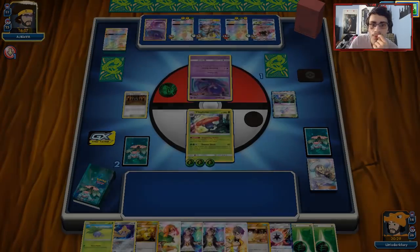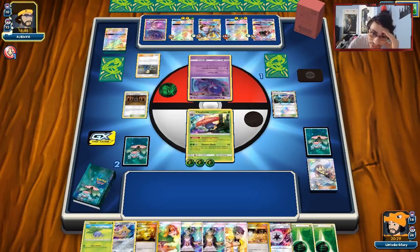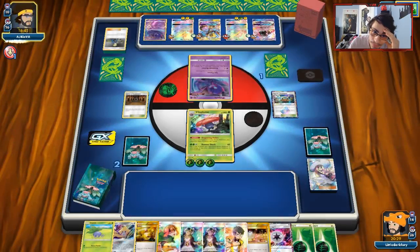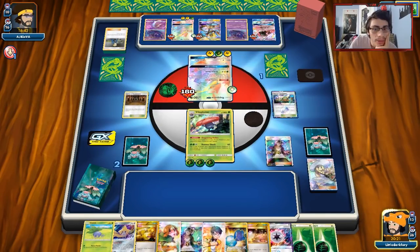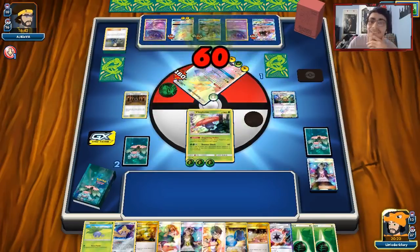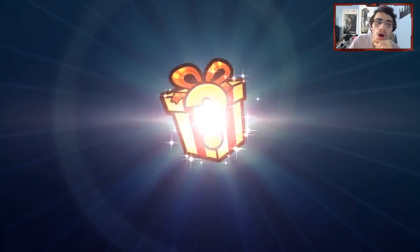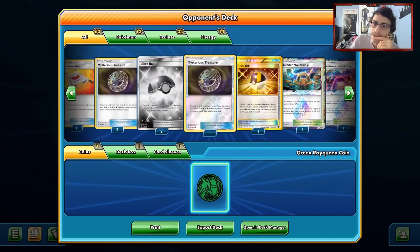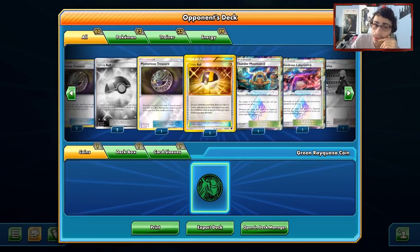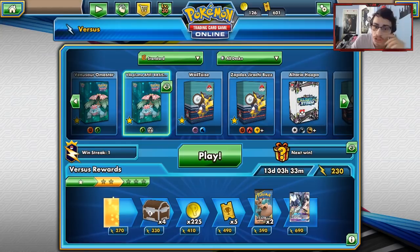Oh my gosh, we're actually about to clutch this one up. He could spit poison me I guess. There's Volkner — which means we win unless he gets some incredible card. I actually can't believe we just managed to win with a Vileplume! Oh my gosh, bro. Yo, you gotta leave a like for that insane clutch win! He only had two Naganadels — and he had a Stretcher and another counter Stadium. Wow, we got so lucky there. You have to leave a like for that insane win!